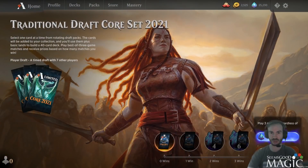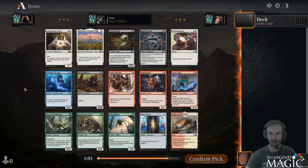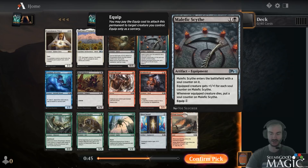Hey everybody, Alex from seemsgoodmagic.com here, and we're back doing a best of three M21 draft. Draft has fired. My first thought was the scythe because it's one of the few equipment cards in the set besides short sword, and it just plays really well.